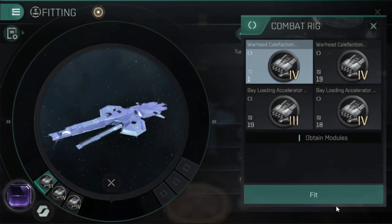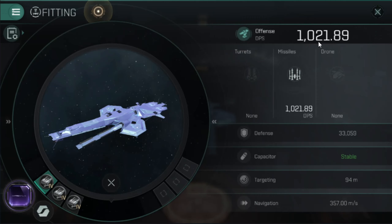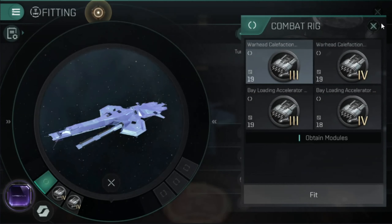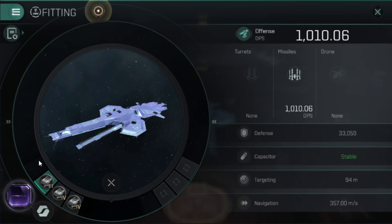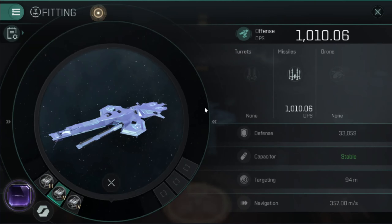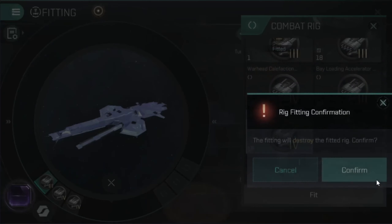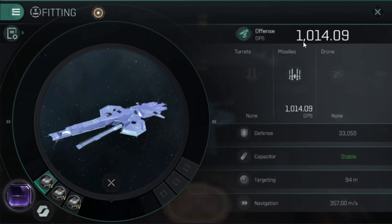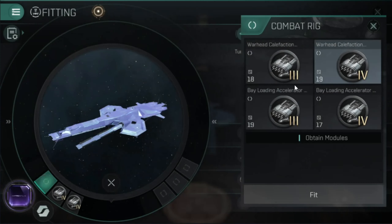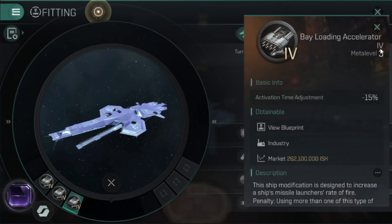Last but not least, our Tier 4 damage rig. That actually didn't improve it by that much at all — 1,021. The Bayloadings are definitely giving a big DPS boost, but the Tier 4 damage rig is not adding much. Let's try all Bayloadings — 1,014. So when we take all Bayloadings off — 1,021. So this is probably the best rig combo for the most DPS. We are not going to integrate Tier 4 rigs because that is absolutely absurd cost-wise.